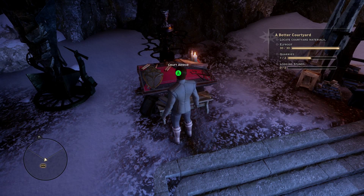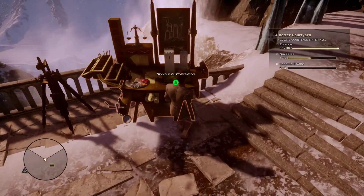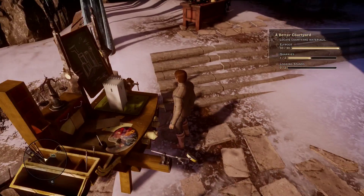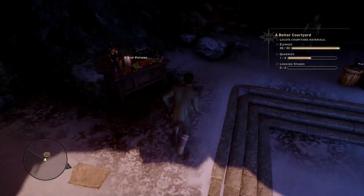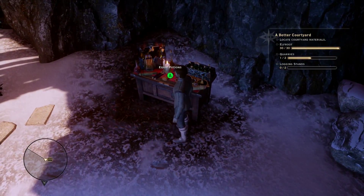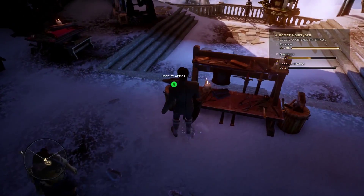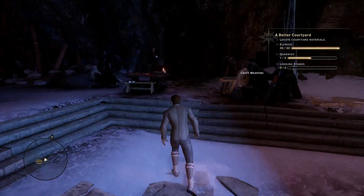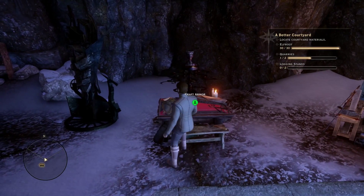You're going to find one of these benches in the beginning of the game as well — it's not just in this part. There's also one for weapons, and then you've got Sky Hold customization, which you don't have to worry about because that's only if you're at this part in the game. However, you will have an upgrade potions place and basically all that good stuff — it'll all be ready for you. There's also modify armor and modify weapons, which we'll probably cover a little bit of that too, because if we want to make the best, you gotta do all those things.